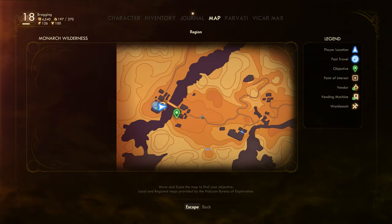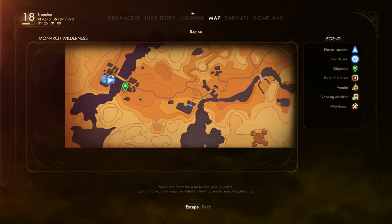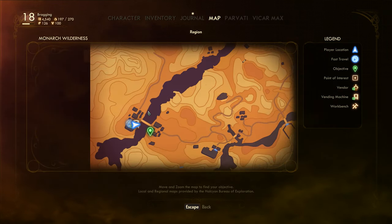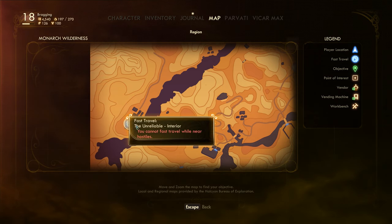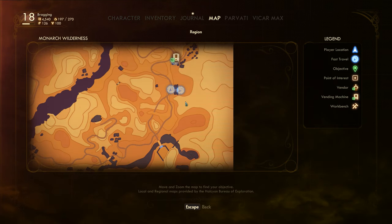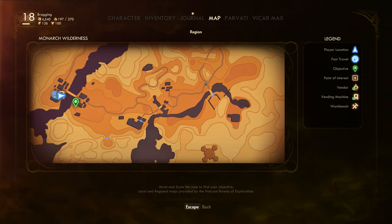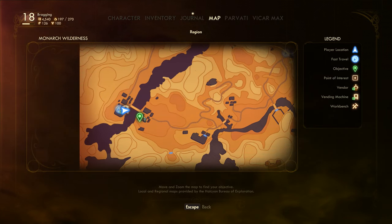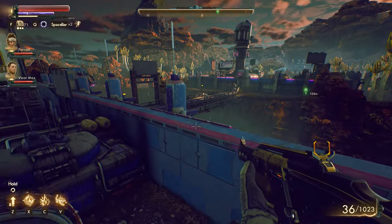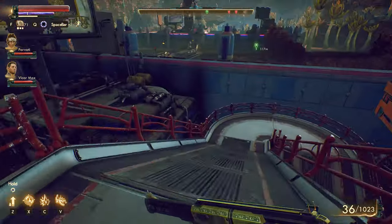I'm going to look at the map. Yeah, we're right here. Maybe we could have gone from this away, because going from this way is sealed. We cannot fast travel while near hostiles. I guess there's still something nearby. I suppose what we have to do now is go to Amber Heights — go all the way down here and follow this trail, and then that's how we get to Cascadia. Because you can't go across this bridge right now — it's sealed.